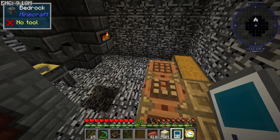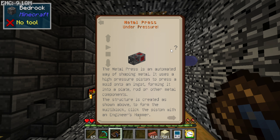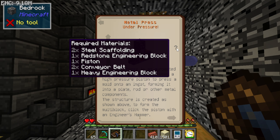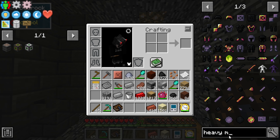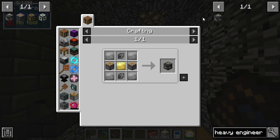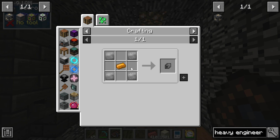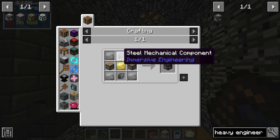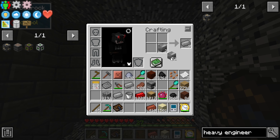That should be generating power. Now we need to make the Immersive Engineering metal press. It takes steel scaffolding, a redstone engineering block, a piston, and heavy engineering blocks. Heavy engineering blocks need pistons, steel plates, electrum, and steel mechanical components — that's going to be about 24 steel total, three blocks of steel.